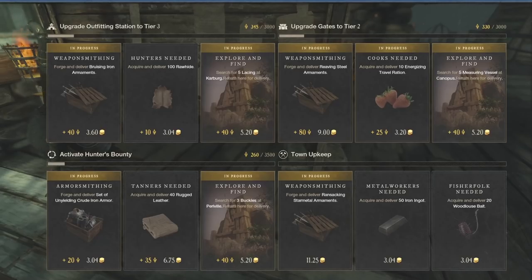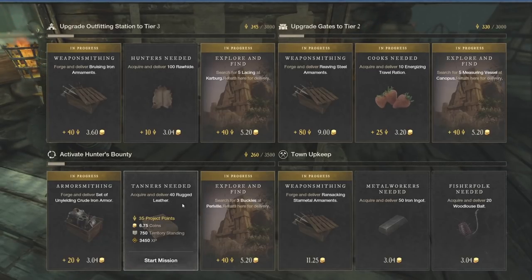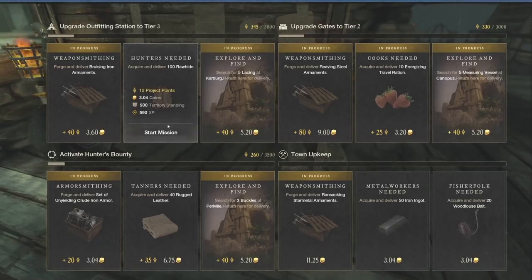You're going to go to the town board and see all these town projects with a lot of different opportunities to gain experience. Whether it's 100 raw hide, 40 rugged leather, 50 iron ingots — there are going to be a ton of different things, whether it's refining or gathering based.